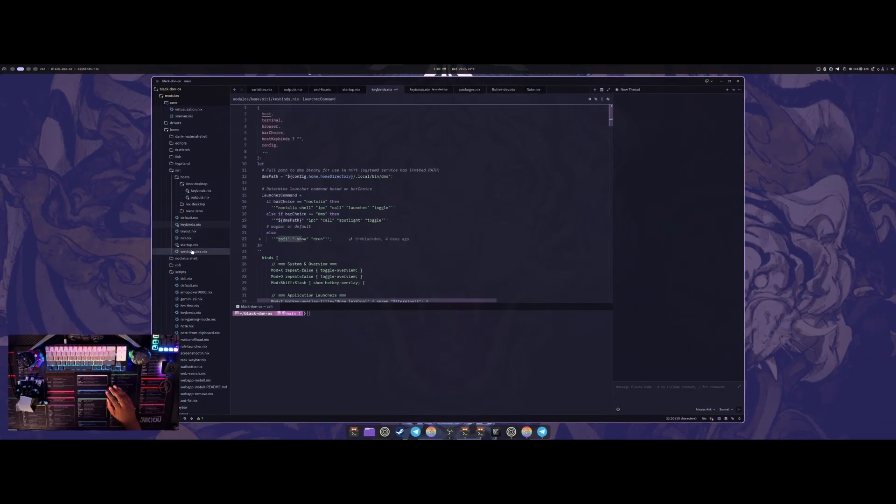I also finally got Niri configured in the Nix language. I had to use Claude Code to help because I kept getting stuck trying to implement it, make it modular within my system, and have everything correctly symlinked and sourced. That's where I was having a lot of issues, but I was able to get it working and it's been running really well.